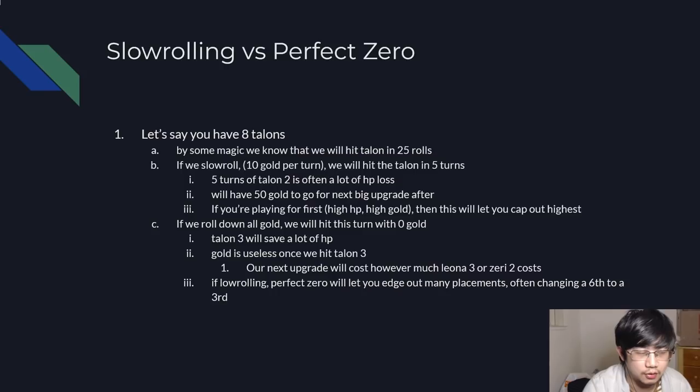To give you more motivation on why Perfect Zero is relevant — let's just say you have 8 Talents. By some magic, let's say we know we'll hit a Talent in 25 rolls. If we slow roll here, spending 10 gold per turn, we will hit Talent 3 in exactly 5 turns, because 25 rolls is 50 gold at 10 gold per turn. Now 5 turns of running Talent 2 is a lot of HP loss — often Talent 3 wins a fight while Talent 2 loses, and losing a fight could cost upwards of 10 HP. So this is easily paying like 50 HP. It's not always the case, but as an example.